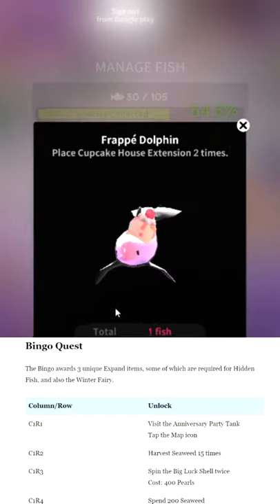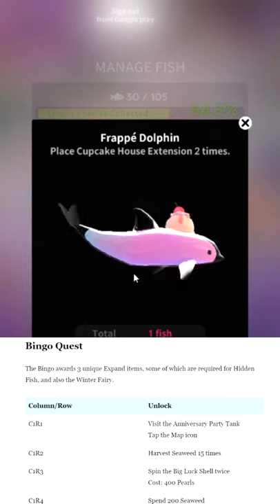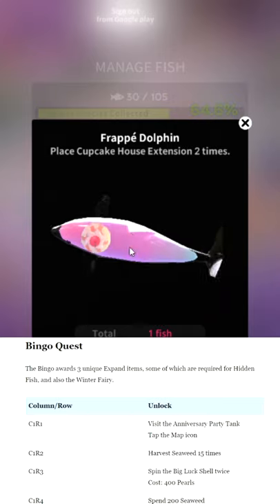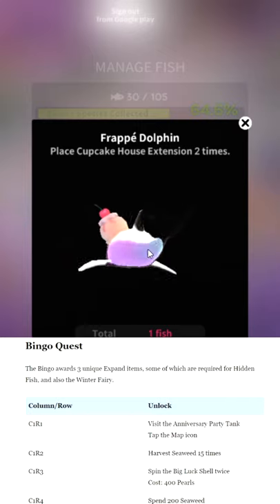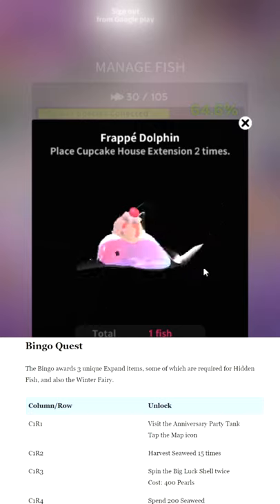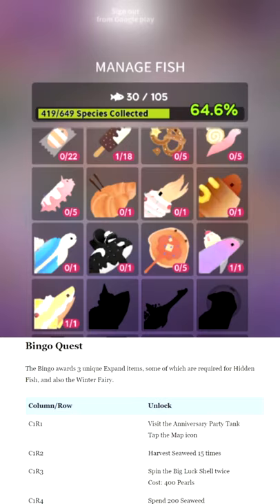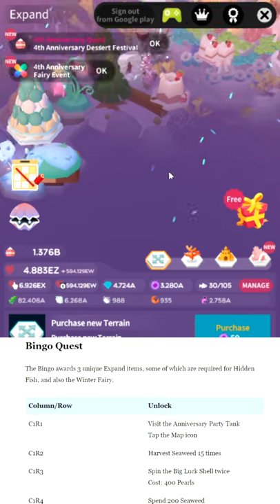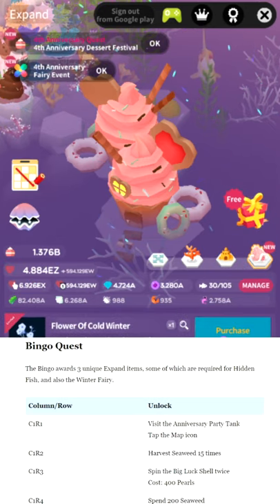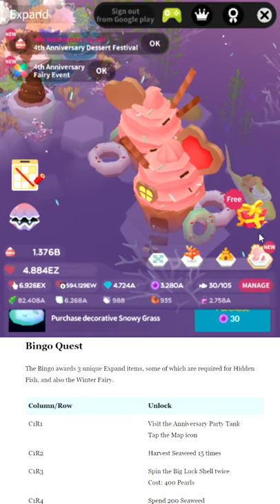Frappe Dolphin — it looks like a glass container full of goo. It looks very vaporwave — I'd give it a vaporwave out of 10. Look at the colors and the goo, I like that. But it looks like if you pet it, it would shatter and cause fatal bleeding, so don't touch. Place the cupcake house expansion two times — unfortunately the cupcake house is pretty expensive. You have to complete the expand quest to unlock it and then buy a second one. It costs 100 and these things are freaking huge — I had to completely clear off an expand tile to place it.